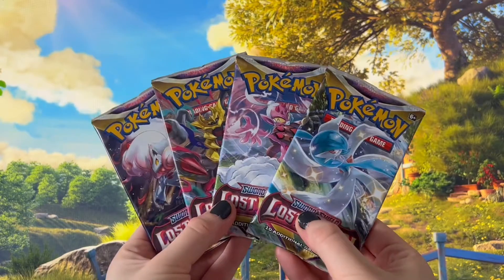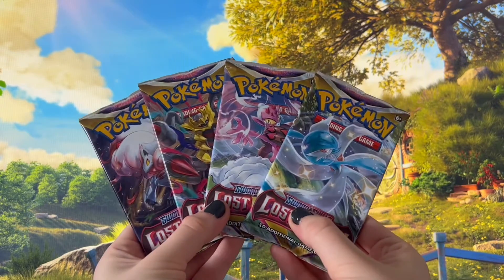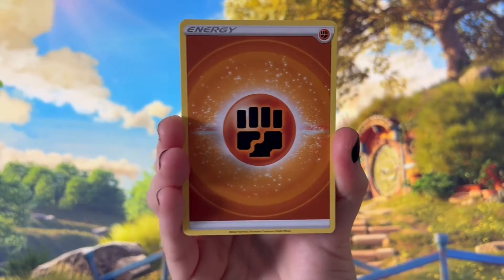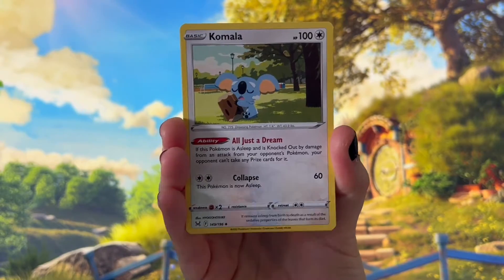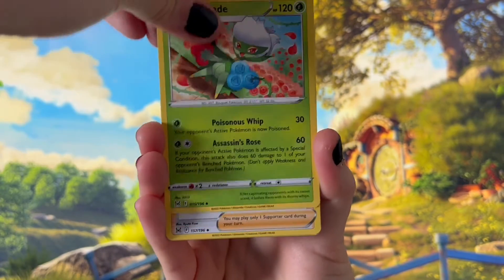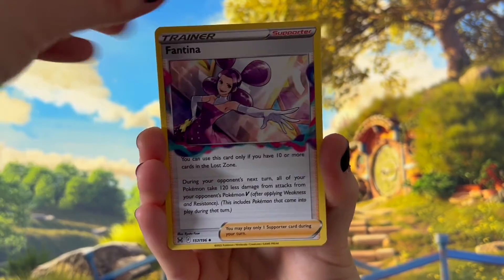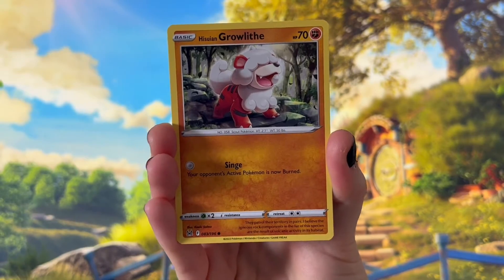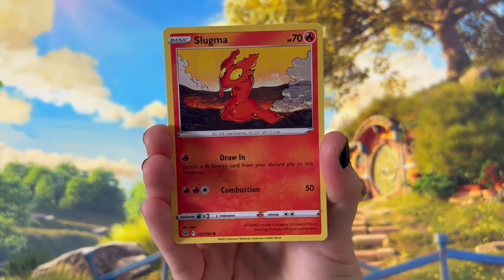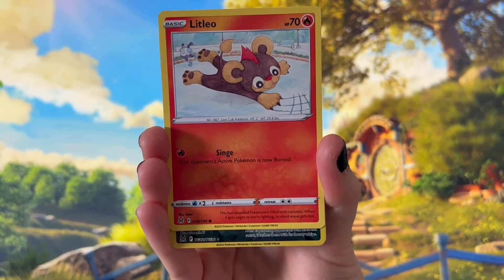I have four packs of the new set of Lost Origin. Let's see what I get inside. We have the energy card, Kamala, Roserade, Fantina. I love the artwork around the outside here as well. Growlite, C-Dot, Slugma, Tynemo, Little Leo.